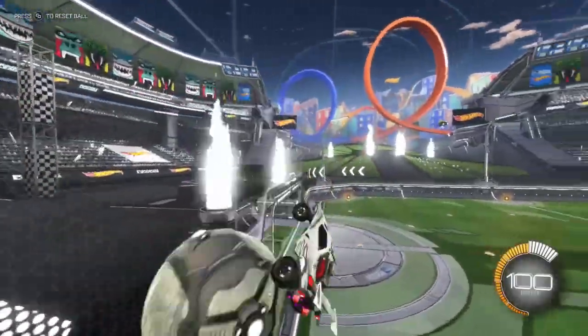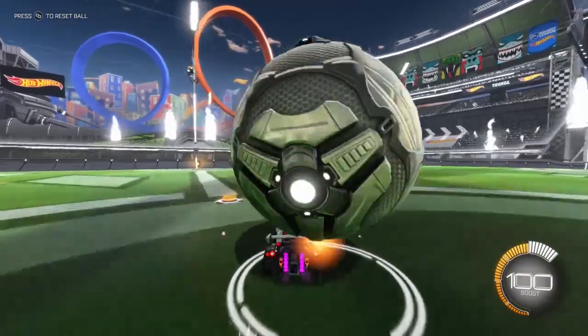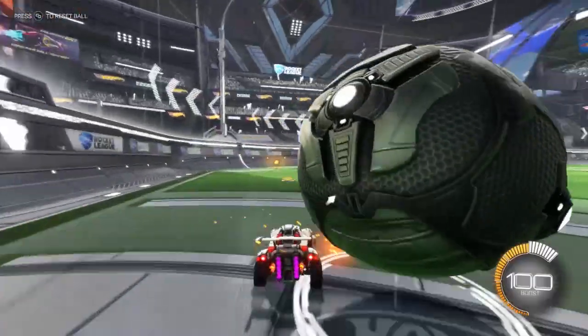The musty flick is basically where your car is pointing past horizontal — past that vertical degree point — and then you back flip, which puts tons of power into the ball and flicks it.